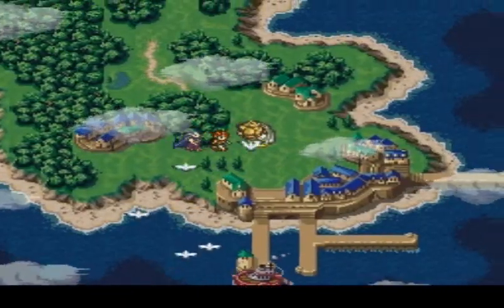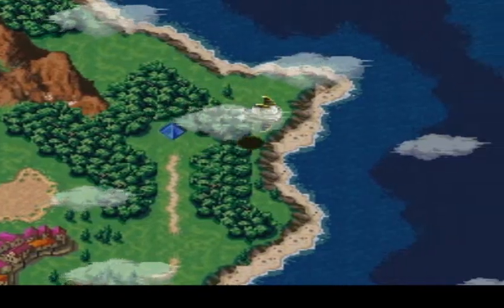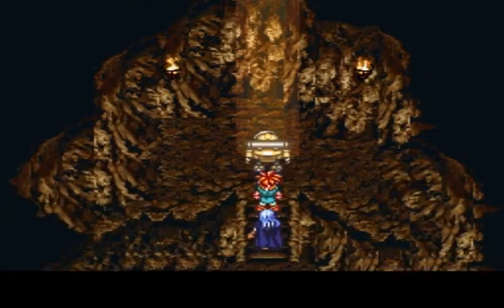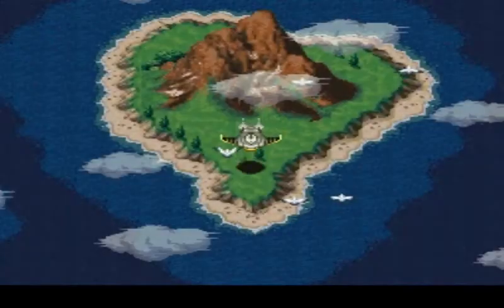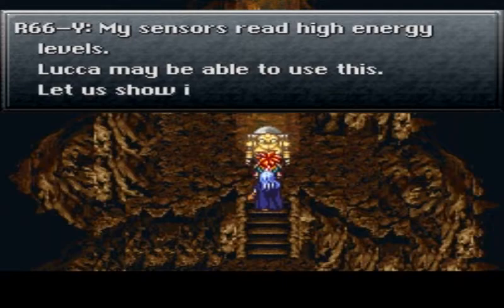So instead of going to prehistoric times and putting the stone back where it was and having to wait again, apparently we can just fly all the way over to the cave - here it is. Fly to the sun keep up here, just plop the stone down. Leave the moonstone there, run out, go forward to the future yet again. Walk up here - from that flash, we have it. My sensors read high energy levels - Luca may be able to use this. Let us show it to her.